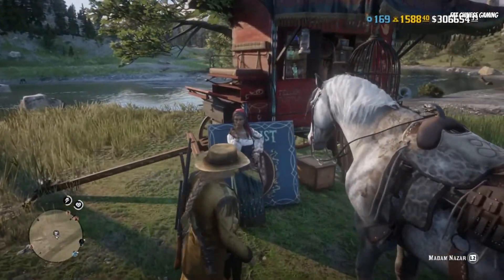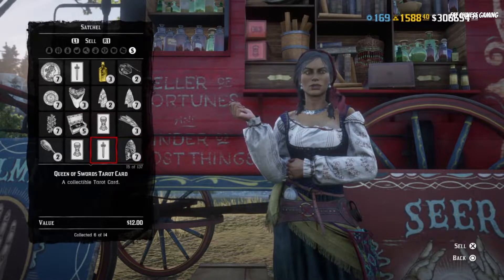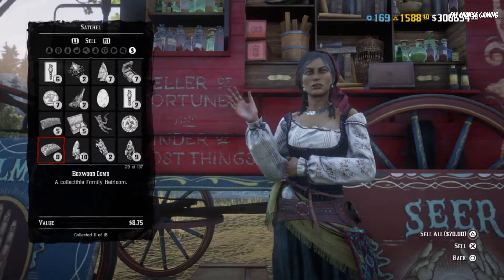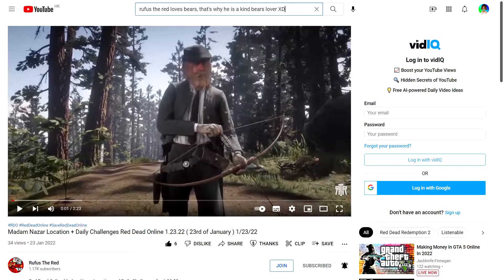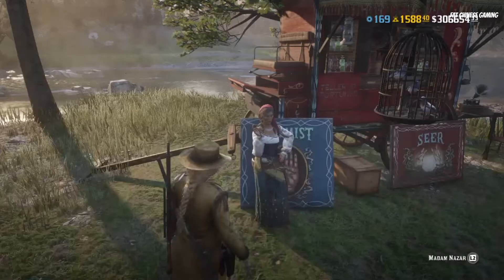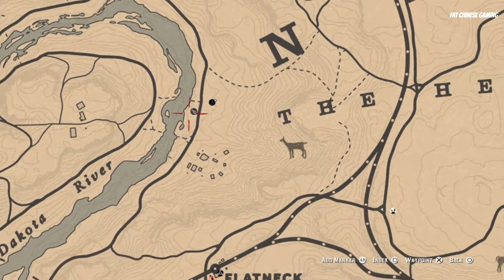Collector is the best way to make money, even if it is a bit boring. You will need to find Madame Nazar to start the Collector business, which will cost you 15 gold bars for the Collector's bag. You can either buy Collector maps from Madame Nazar or use the Collector map on the website — link will be in the description. Note that the location of Madame Nazar changes every day, so do consider checking out Rufus the Red's Madame Nazar location and daily challenge video — the link to his channel will be in the description. You may also get some collection items when you loot NPCs or just pass by one. Once you have collected a collection item, it is yours and no one will be able to steal it or destroy it — therefore Collector is also the safest way to make cash.